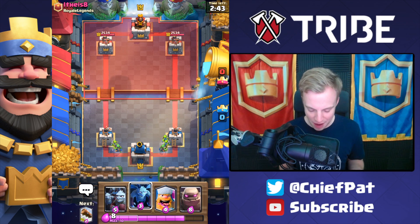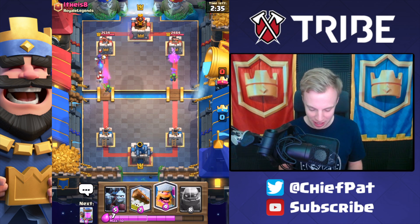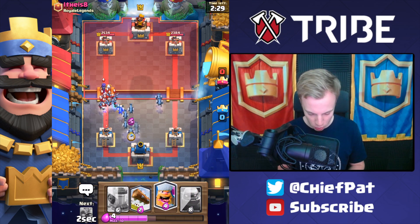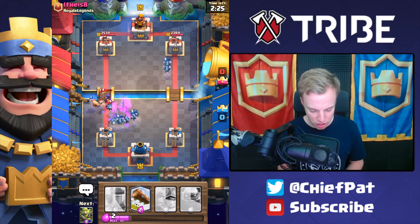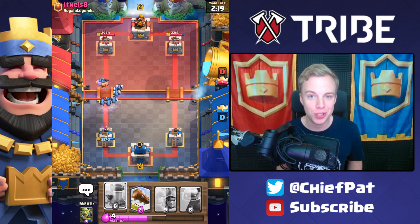I've gotten pretty bad luck by having the Elixir Collector not in my starting hand. In fact, it's not going to be within my first pretty solid amount of cards, and as he plays his Witch over there, the Collector is going to be one of the last cards inside of my deck. We're going to play our Minion Horde here, then our Lumberjack onto this Witch. Notice how I made sure that Witch didn't lock onto that Minion Horde, or else we would have been completely toast, and that was actually super, super good for us.